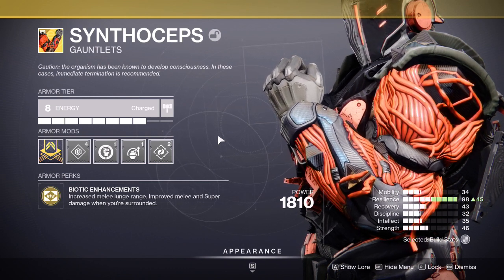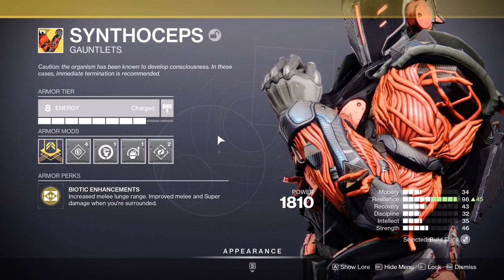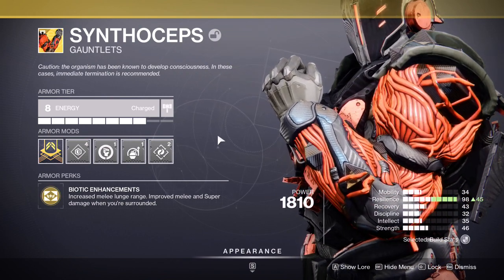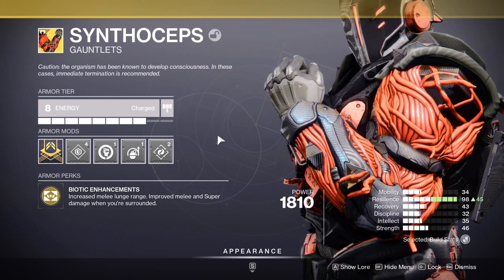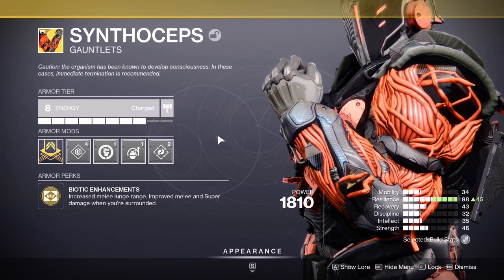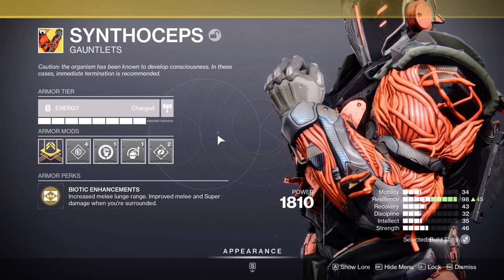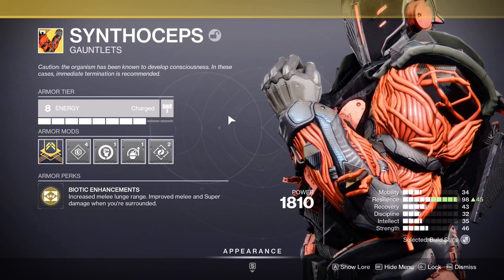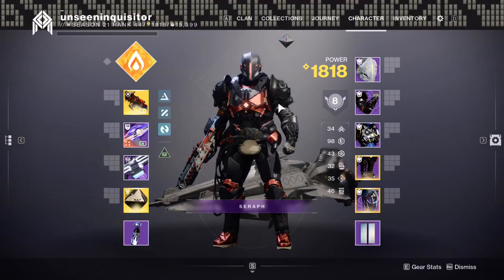Biotic Enhancements: you get increased melee lunge range — which doesn't matter much for Throwing Hammer — and you get improved melee and super damage when you're surrounded. You're going to need like three enemies near you, which in a lot of content these days isn't that hard. You'll see the text 'Biotic Enhancements' appear when the buff is active, and your arms will glow a little bit to signify you have the buff. This goes with Roaring Flames at x3, and if you have Tractor Cannon and all that, it leads to very powerful hammer throws. I'll be showcasing Synthoseps with Healing Grenade.